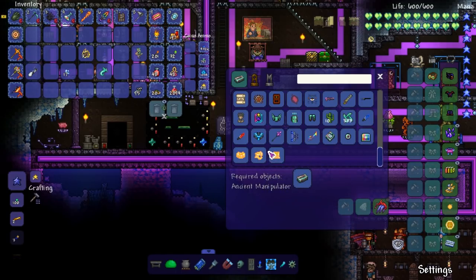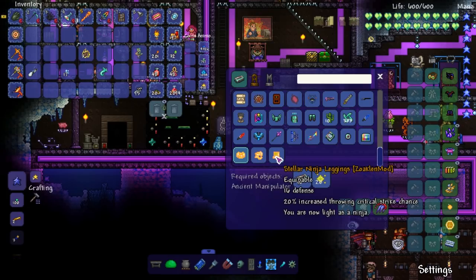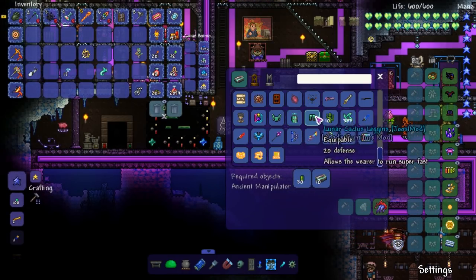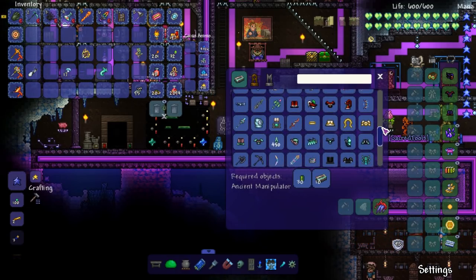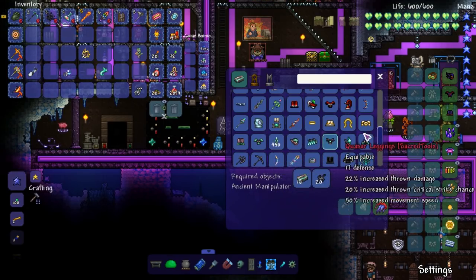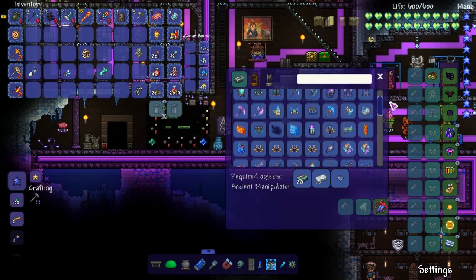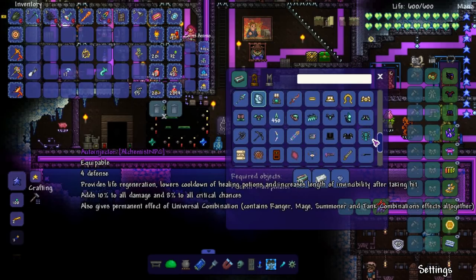There's a stellar ninja armor set we can make — we might make a bunch of sets and compare them. There's also the lunar cactus stuff, the dwarf stuff, quasar stuff. Oh my god, I didn't know I was going to have like 30 armors to choose from. Okay, it's four armor sets — but four is still a lot and they're all pretty damn good.